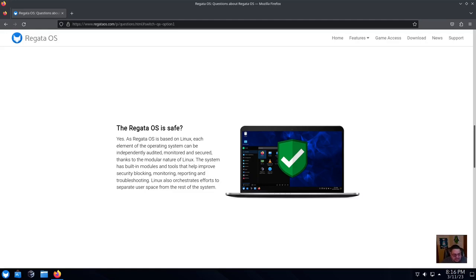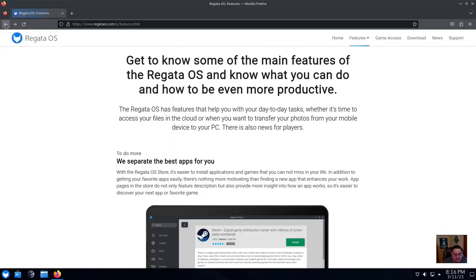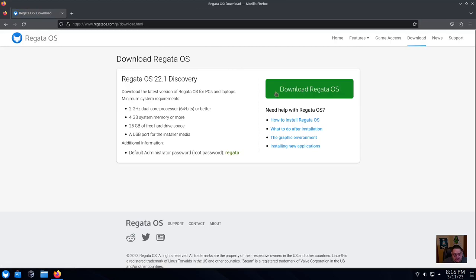Is Regatta OS safe? Yes — Regatta OS is based on Linux, specifically based on OpenSUSE, and each element of the operating system can be independently audited, monitored, and secured. Thanks to the modular nature of Linux, the system has built-in modules and tools to help improve security, blocking, monitoring, reporting, and troubleshooting — including a built-in firewall.